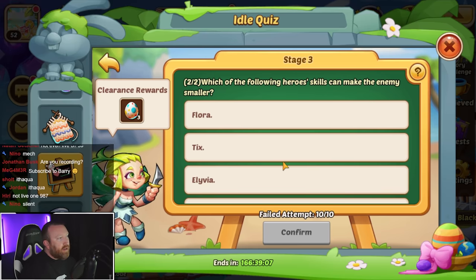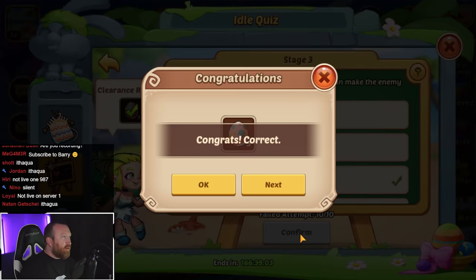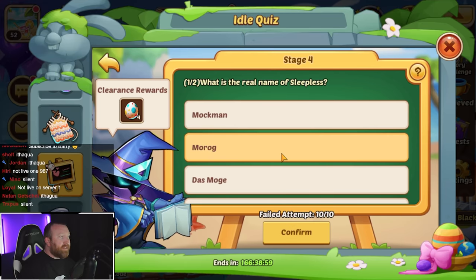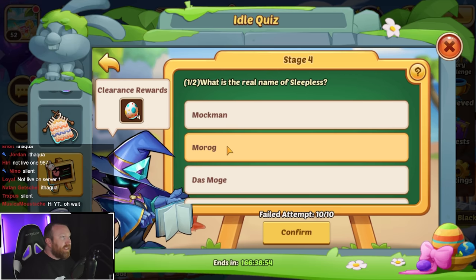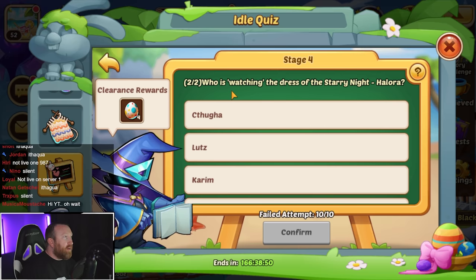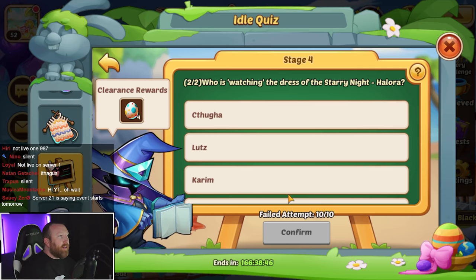Which of the following hero skills can make the enemy smaller? We all know Olivia has that shrink ability — we can confirm that one right away. Next, what is the real name of Sleepless? You actually have to go into his biography to see it — his real name is Morag.